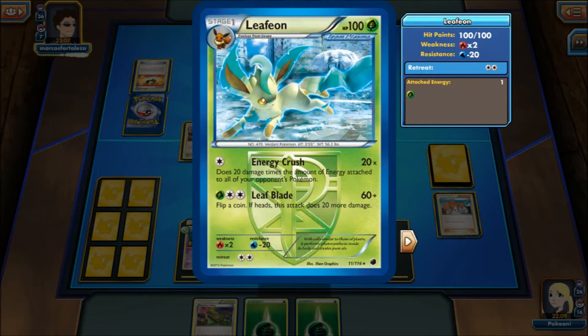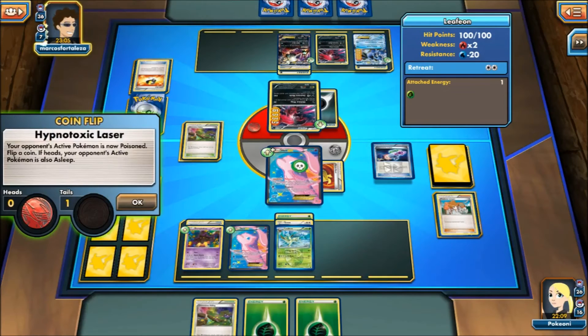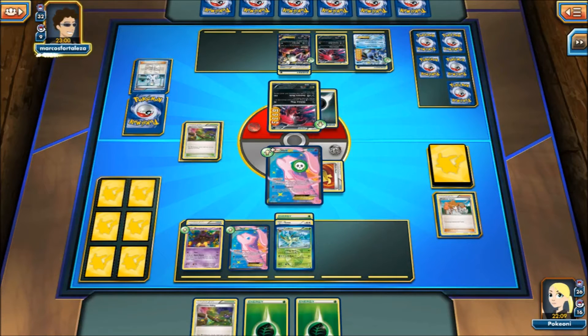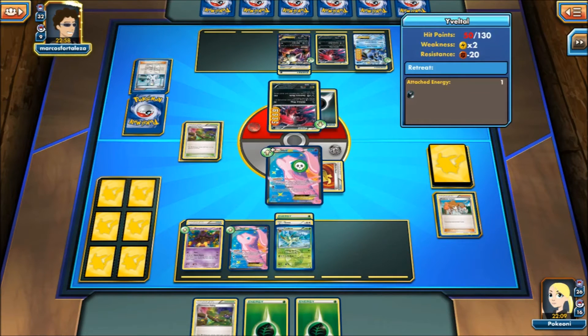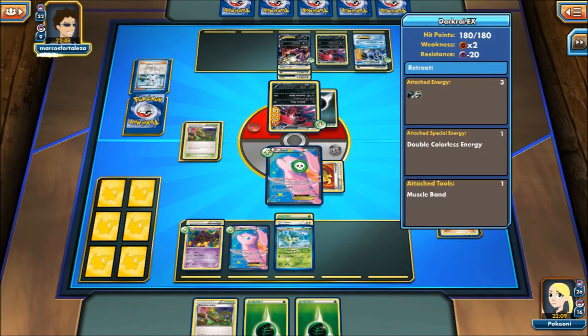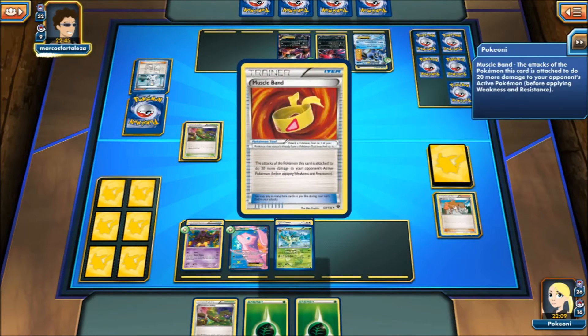Energy Crush is 20 times the amount of energies attached to all your Pokemon. So that's 20, 40, 60 — plus Leafeon's Muscle Band — 80. Sorry, I thought I didn't lose to the active. Energy Crush is just 20 times the amount of energies in play on your opponent's side of the field. So there are 6, plus the Muscle Band does 80. Sorry about that — like I said, it's kind of my first time playing this deck. I'm not really sure how everything works.